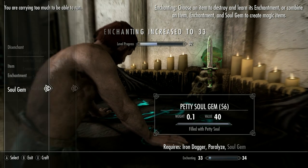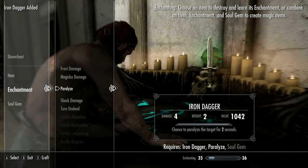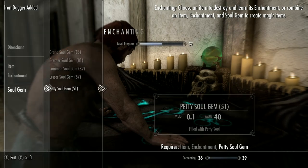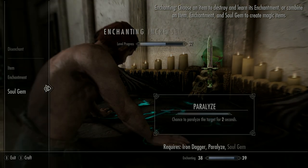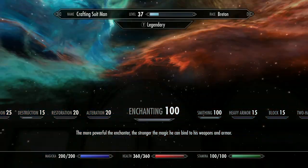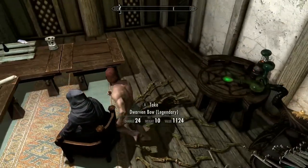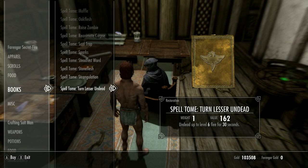Now we want to enchant the daggers and bows. Normally go to the fletcher and pick up a weapon with the Banishing enchantment, but I found a weapon with Paralyze — Banish is best for leveling but Paralyze is a close second, and Absorb Health is also pretty good. Any of these will be good choices for leveling enchanting. Want to fill up the left and middle of the skill tree.